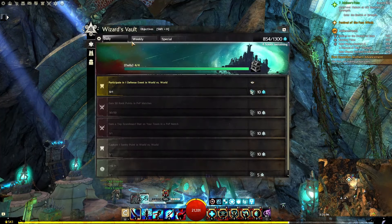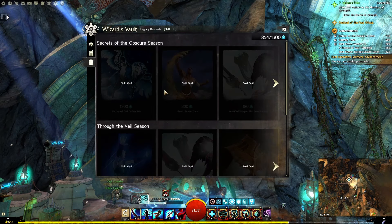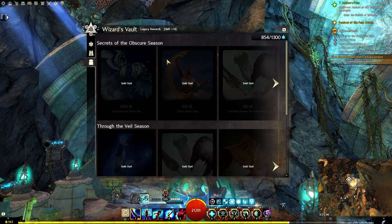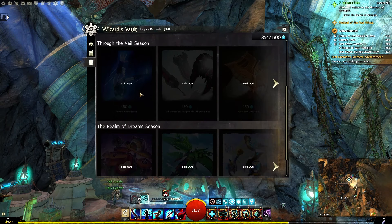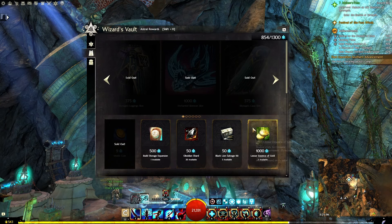First, let's take a look at things we've seen. You have the Legacy Rewards here. The Secrets of the Obscure season, Through the Veil season, and Realm of Dreams seasons have already happened. Secrets of the Obscure is when this expansion actually released. Through the Veil was the first content drop. Realm of Dreams was the second, and we are currently in the Midnight King, which is the third content drop.